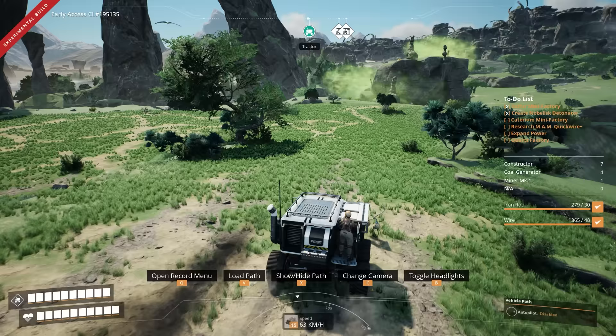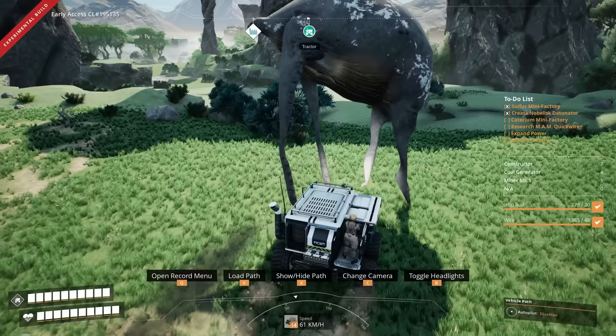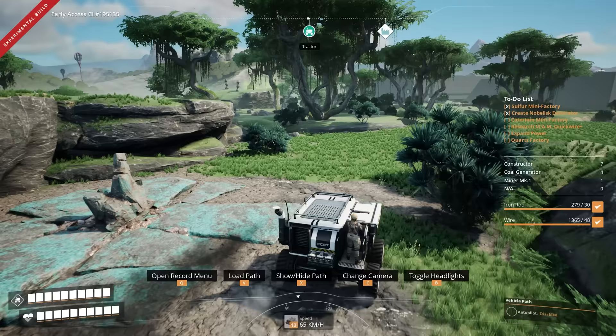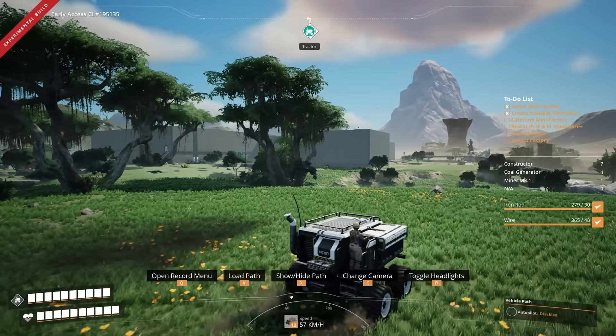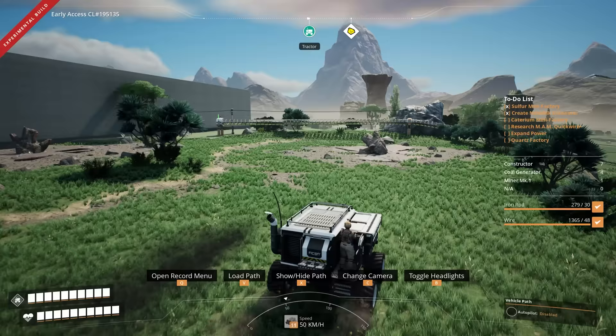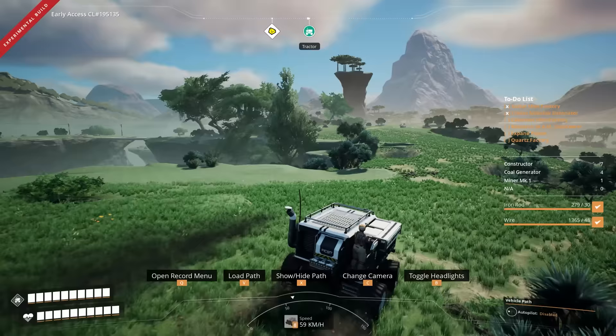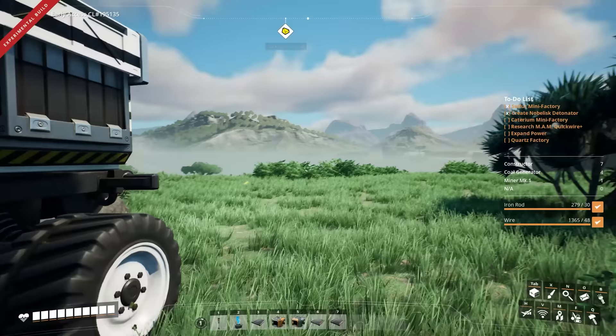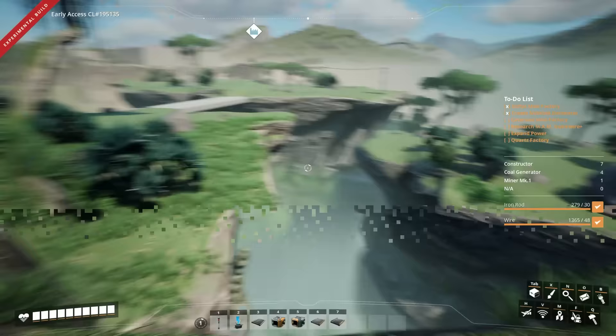We're heading down here and around and across. We're going to have to wait until we get the caterium area to do our first controlled detonation. Down we go. That is at least sulfur automated for a little while - black powder automated and compressed coal automated. Should we take some compressed coal with us? Yeah, let's take some - we can bring it to the coal power facility and see what the burn rate is. Although I don't really feel like I'll have enough time in this episode to even get over there. We still have to build a caterium factory.